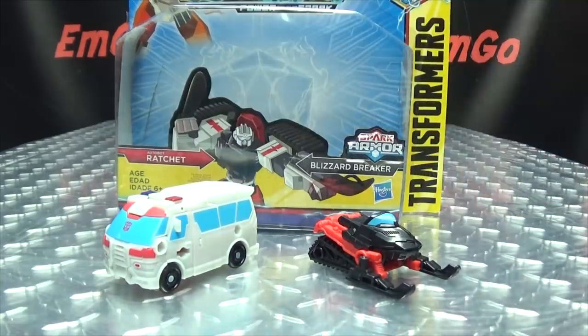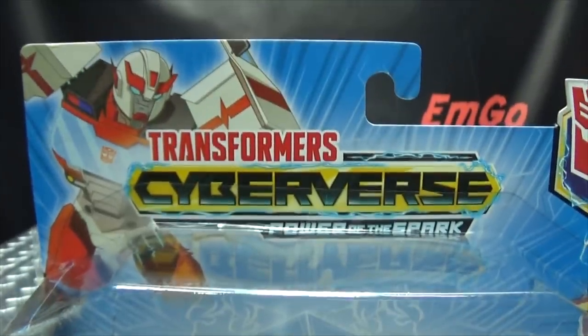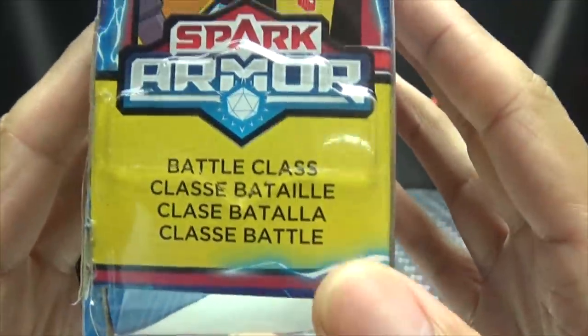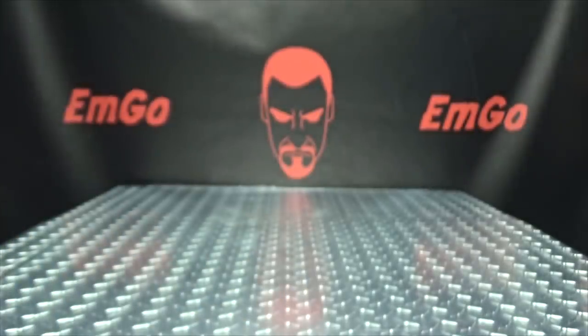So here we are, and there they are. First and foremost, as always, we'll take a quick look at the packaging. Right up front here we have Ratchet combined with Blizzard Breaker. Up top here we have another nice image of Ratchet, we have Cyberverse Power of the Spark. On this side of the box we have the Autobots, he's a Battle Class — Clash of Batia. On the bottom we have words and things and barcodes. On the back of the box we have your obligatory product shots, this set, and other things and stuff. His function is he is a selfless medic, and that's basically it for the packaging!